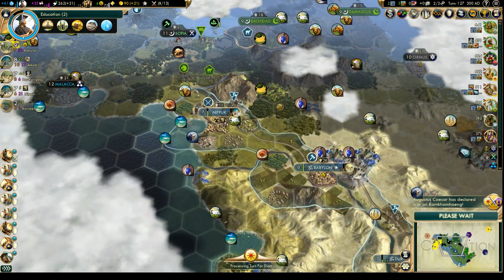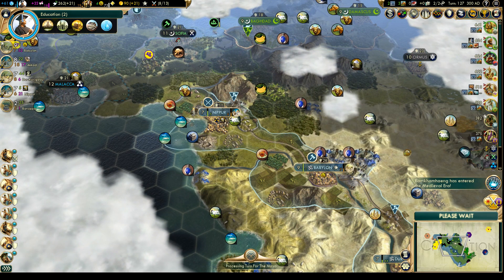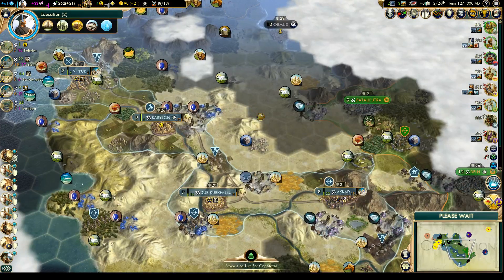We're following Gandhi's religion now, which should be a positive modifier with him. Hopefully that offsets the territorial disputes problem.